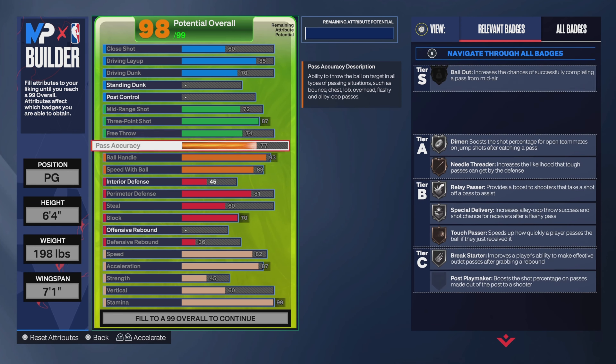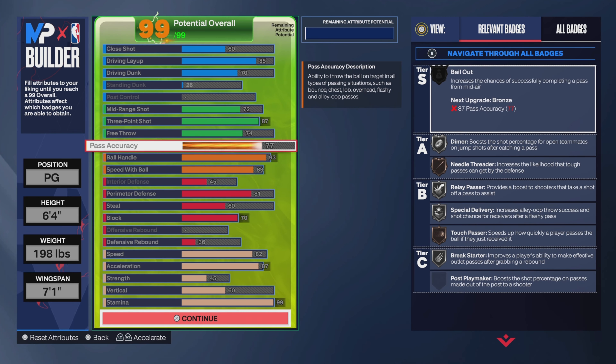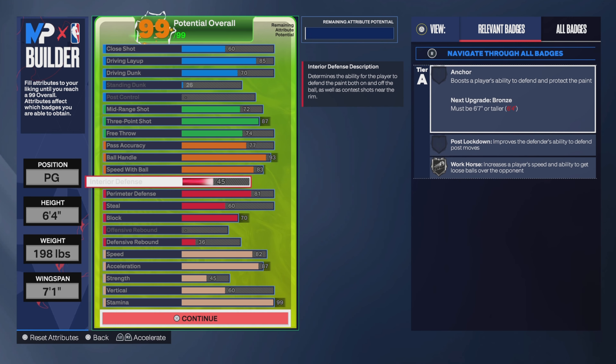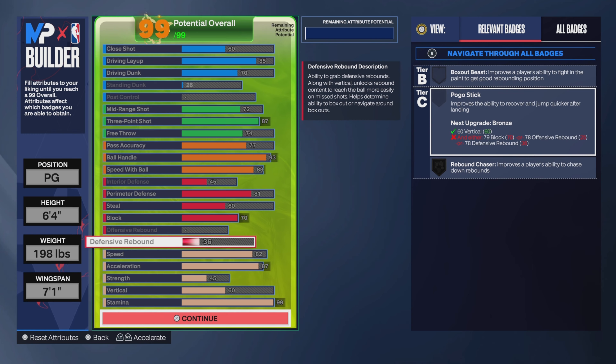So this is the build: 60 close shot, 85 driving layup, 70 driving dunk, 72 midrange, 87 three, 74 free throw, 77 pass accuracy, 93 ball handle, 83 speed with ball, 45 interior defense, 81 perimeter defense, 60 steal, 70 block, 36 defensive rebound.